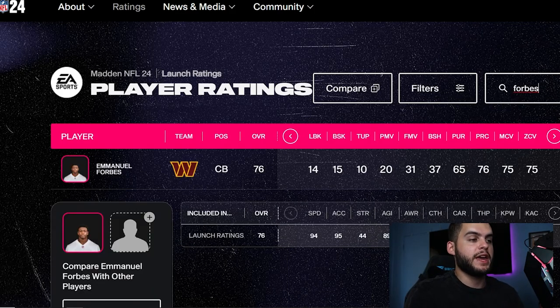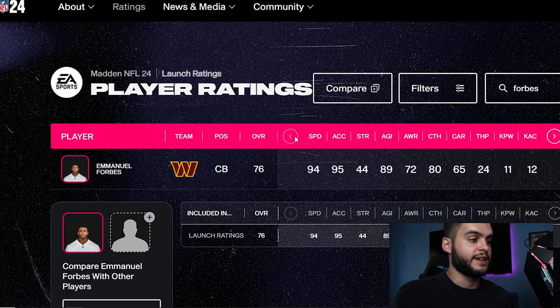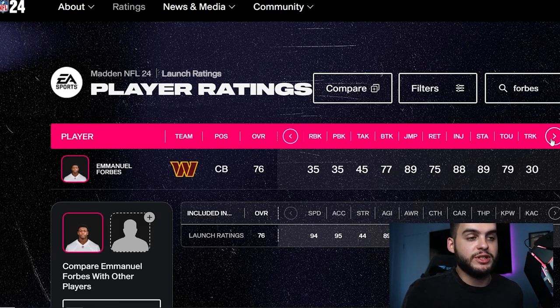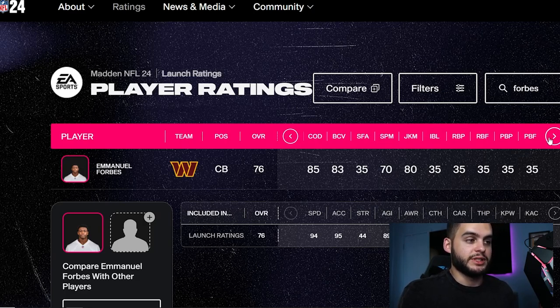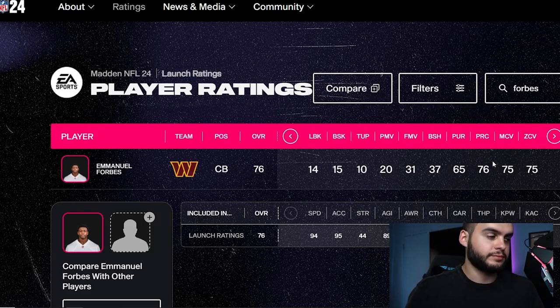Coming in at number 9 is Emmanuel Forbes for the Washington Commanders. 76 overall is pretty high for a rookie to begin with. He has 94 speed and 95 acceleration — just insane. Some of these corners got absolutely blessed in this game. That speed can get up to 96 or 97, and the accel can get to 97 or 98, making him one of the best corners. With 89 jumping and that speed, you're going to have an athletic beast. Moving down, 75 man and 75 zone is more than enough, and that comes with a 67 press. You can build him either way — it's 75-75 — though you'll want to play Madden 24 a bit to understand whether the zone or man meta is the way to go.